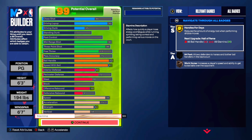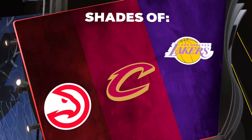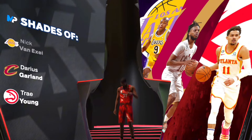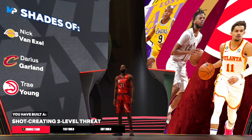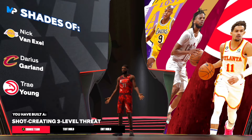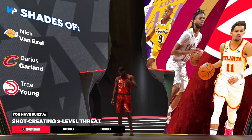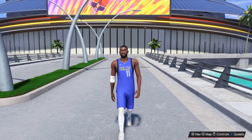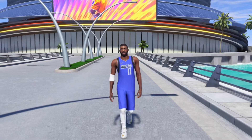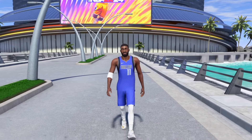Here's the build — y'all let me know what y'all think in the comment section about this Kyrie Irving build. I think I cooked it up pretty good. Here's the badges that we get. The comparables are Nick Van Exel, Darius Garland, and Trae Young — and you have built yourself a shot-creating three-level scorer. This is definitely a W build in my opinion. Y'all let me know in the comment section how y'all feel about this build and if there's anything you would change. This is the end of the video, and I appreciate all y'all for tuning in. If you're new to the channel, why don't you like, comment, subscribe? We're on the grind at 20k subs. Check out my most recent videos popping up on the screen right here.